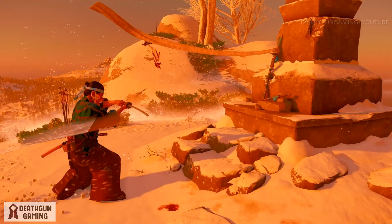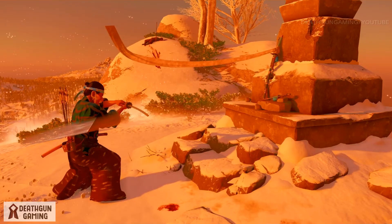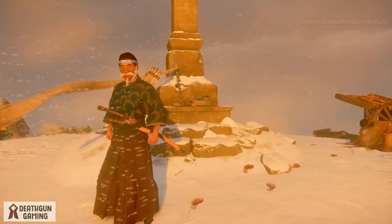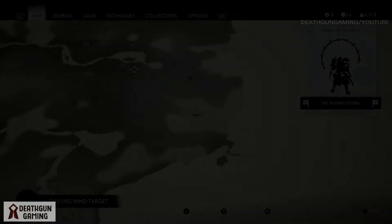What is going on guys, Death here and we're back with another video for Ghosts of Tsushima. In today's quick guide we're going to take a look at how to get another sword kit. This one is located on this part of the map right here, and I highly advise that as soon as you can, you go and pick it up — it's a very nice kit.